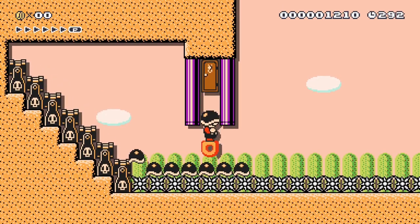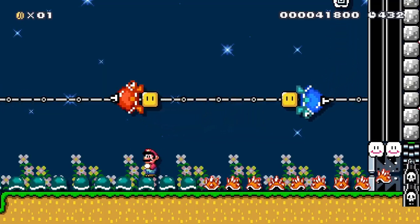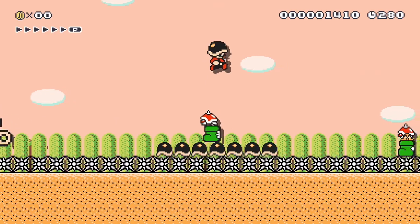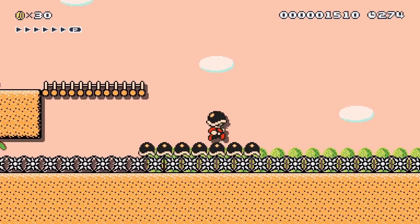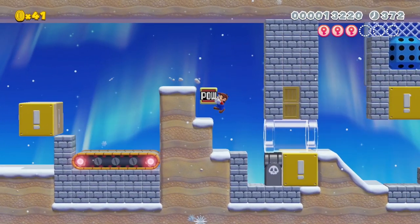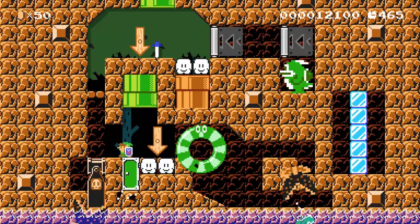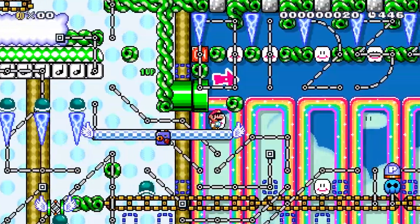There are tons of different combinations and setups with Bill Blasters, but one of my favorites is the Shell Train. By firing multiple Buzzy Beetle and Spiny Shellmets from Blasters, the player must take a ride on a train these shells have formed. The group of shells serves as a constantly moving platform the player must stand on, while other obstacles present themselves throughout the level. Last, but certainly not least, the Bill Blaster blends in beautifully with all sorts of contraptions — it's the closest thing we have to a plain physics block in the game.